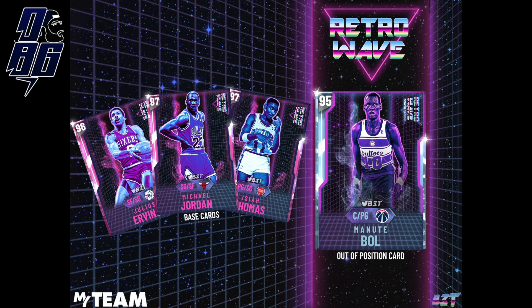Along with that we have Isaiah Thomas from the Pistons at 97 overall. I know we already have his Pink Diamond from the rewards, but this one would more than likely have a lot better badges — which is something a lot of people complain about with older cards.